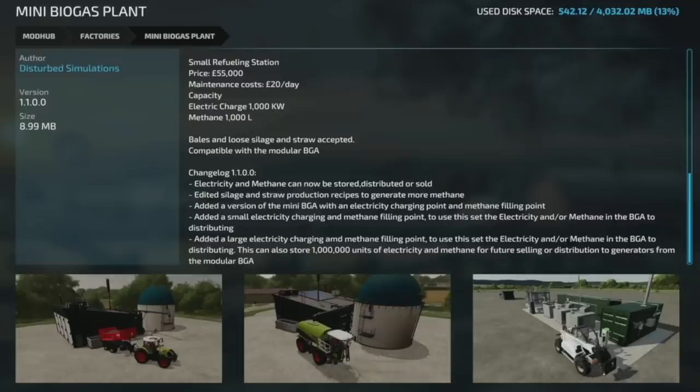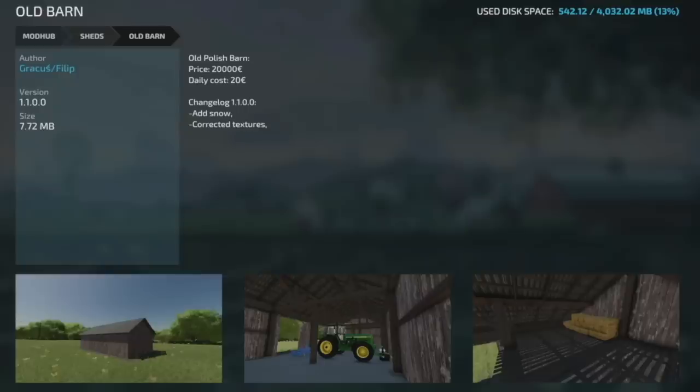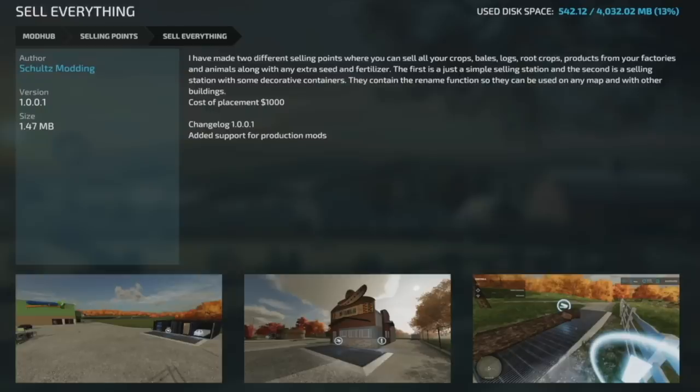Also added a small electricity charging and methane filling point to send electricity and/or methane to the BGA for distributing. They also added a large electricity charging and methane filling point that can store 1 million liters of electricity — and methane — for future selling and distributing. The Old Barns got an update to version 1.1 with snow and corrected textures. From Schulzmoney, an update to the Selling mod at version 1.001 — added support for production mods.